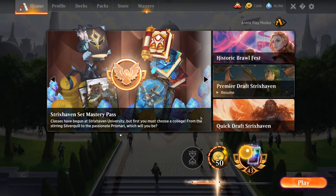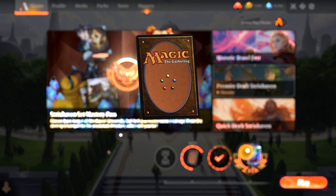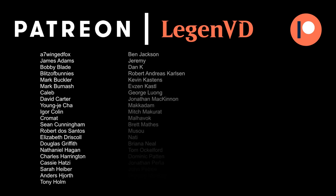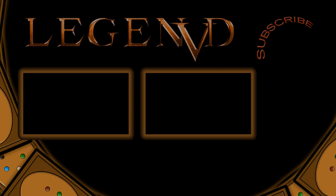Primal Gruul — a fun mid-rangey land destruction deck in Historic. It can sometimes get quick wins thanks to an early Stone Rain, but can also play longer grindy games where we get to see the full deck in action. That's going to do it for today's gameplay. Want to thank you for watching — hope you enjoyed. And as always, have a nice day. I also want to thank all my patrons, and you can become a patron yourself today and decide the topic of future videos over at patreon.com/legendvd. We'll see you next time.